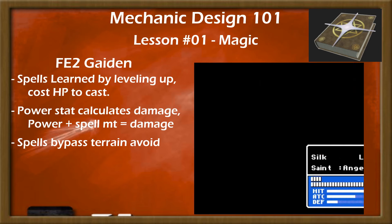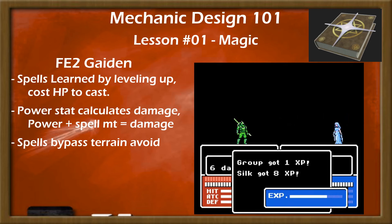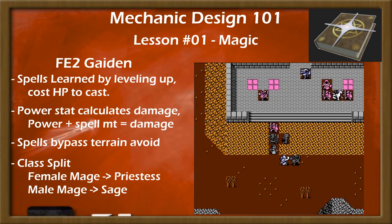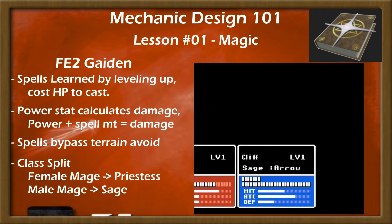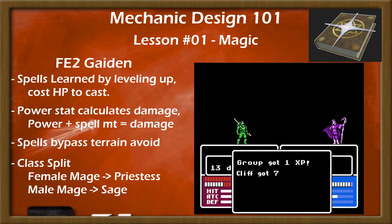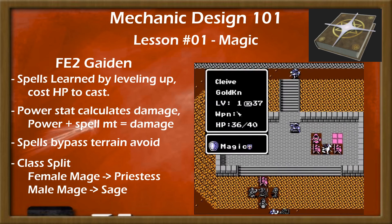Resistance was present on most units in Gaiden, though with no growths, so a unit's base resistance was pretty much all they had. Female and male mages were also split into different class lines, with female mages going into Priestess — FE1's first hybrid physical-magical class — and male mages promoting into Sage, with an HP-restoring adjacency effect. Generally all mages have some usefulness in Gaiden, with the only thing affecting spell accuracy being luck, but they tend to feel like glass cannons because of the high HP cost of the more powerful spells.